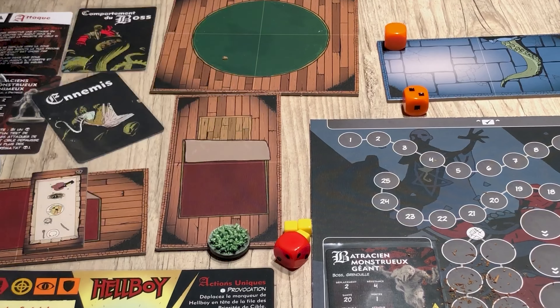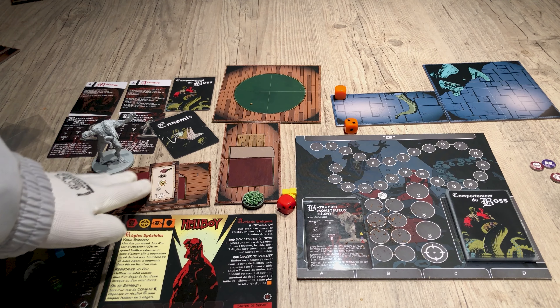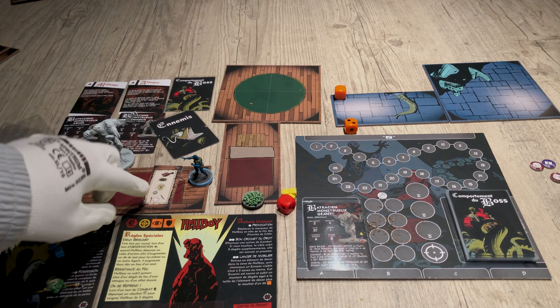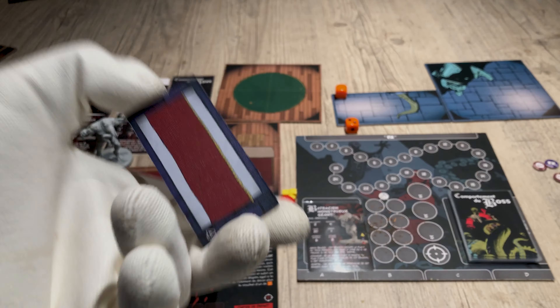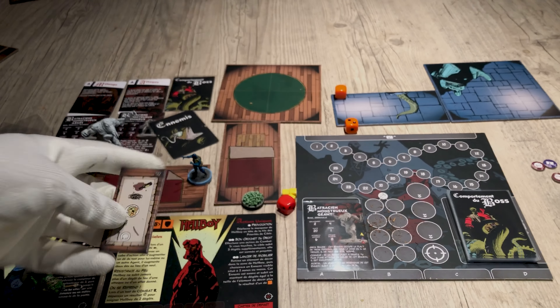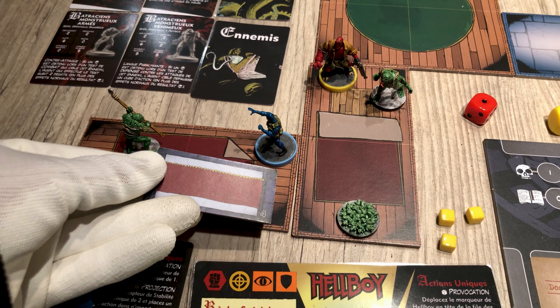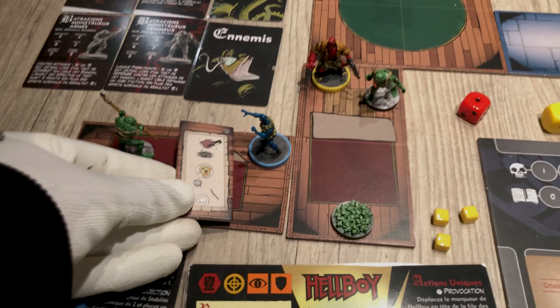When you damage an enemy, you can place tokens next to them, and remove the figure once the enemy is destroyed. Beyond hero actions, you also have actions that allow you to interact with objects — like a table, which you can investigate or throw at an enemy.